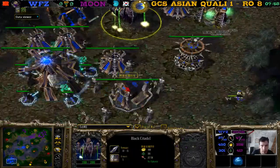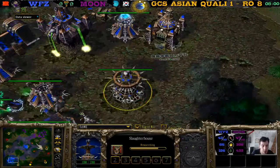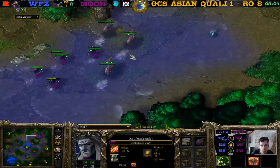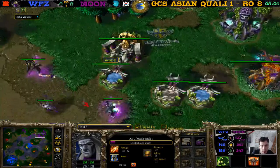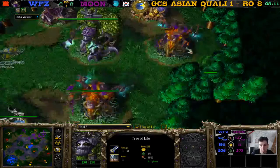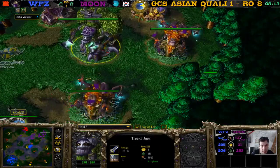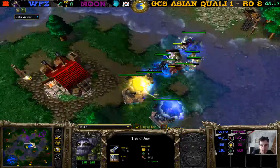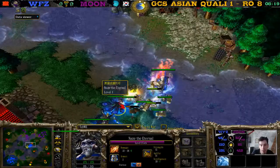Cool frenzy, destroyers. The expansion is up — at least the tree is up. Gold mine not yet. We see more dryads, he keeps at tree of ages — smash dryads and third hero here for WZ.